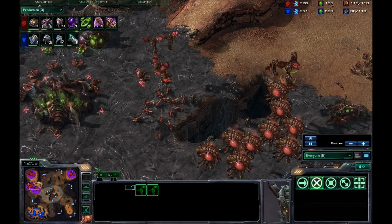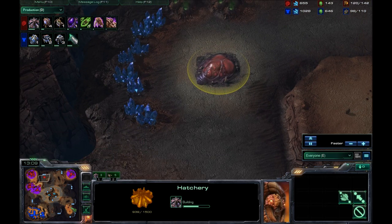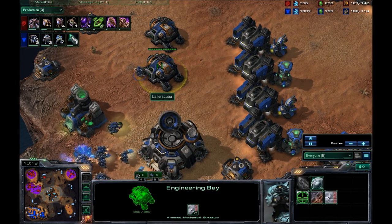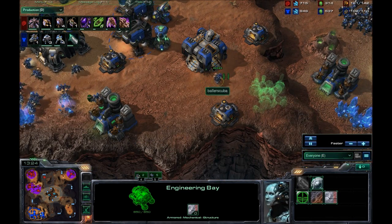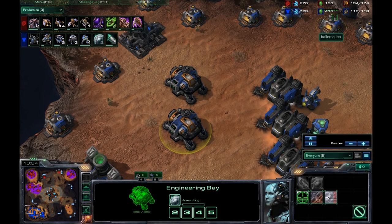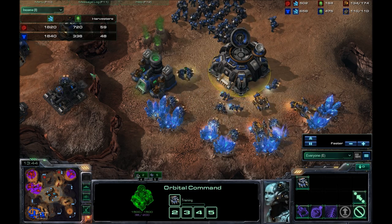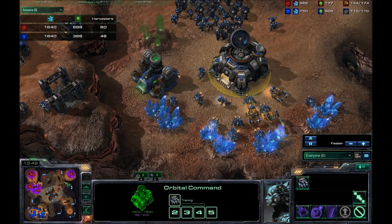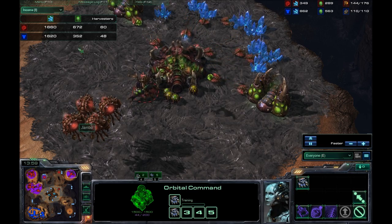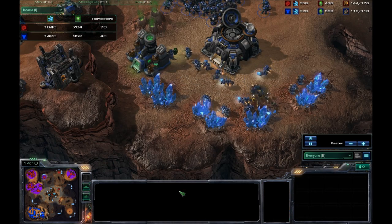He has ten Mutalisks out now, and he's now going for his fourth base at 13 minutes. It's now going to be four-base Zerg against two-base Terran. I do have my second Engineering Bay up along with a Factory, and I'm going for the Armory because my upgrades are really late. Look how far behind: I have 700 Minerals, 400 Gas — that is way too much sitting unspent. Looking at the income, it's not even close. That's the beauty of being Zerg — if I don't attack in time, they just destroy me in harvester count. He's getting so much more gas than I am. The minerals are about even thanks to my MULEs, and there goes one now.